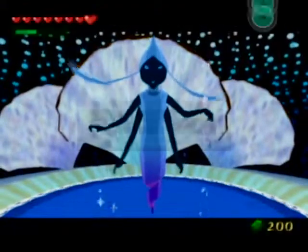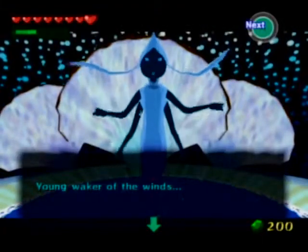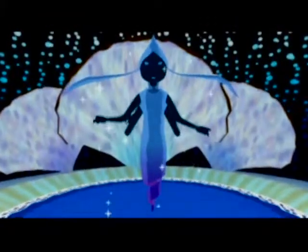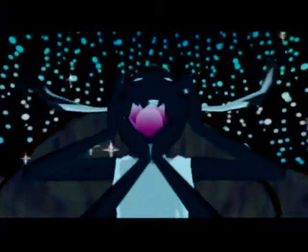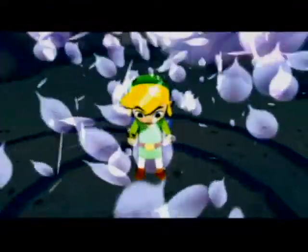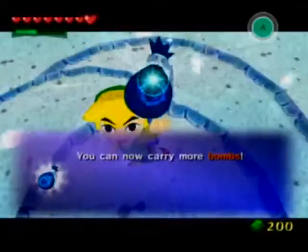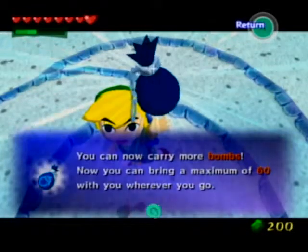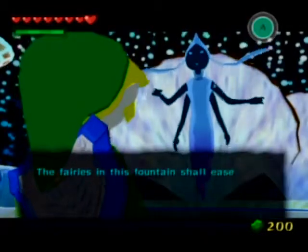A little fairy turns into a great fairy. Young waker of the winds, allow me to aid you in your quest. This one gives us the ability to carry more bombs — we can now carry a maximum of 60 wherever we go.